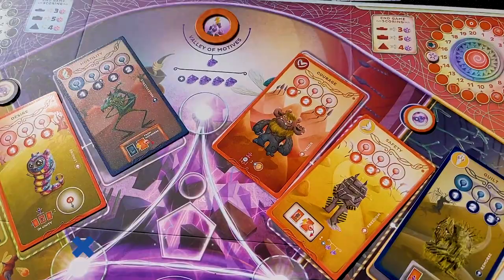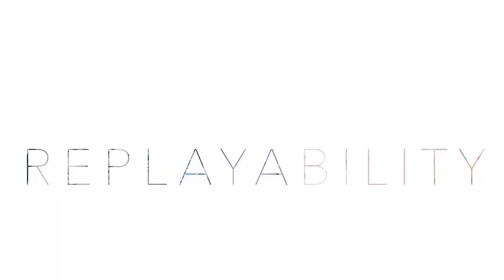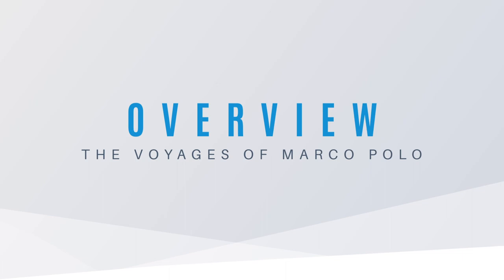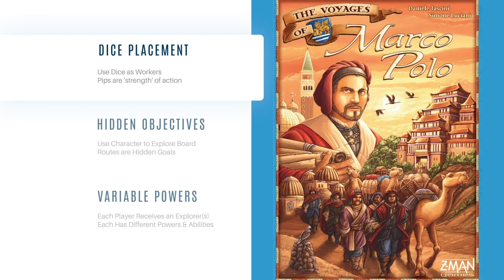Marco Polo playthrough and replayability review. To start the game, you select your character. You get dealt two and choose the one you want. Those are public facing — you set up your character based on what it is, and you get two travel cards.